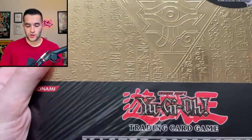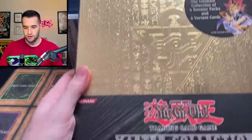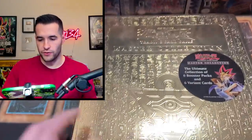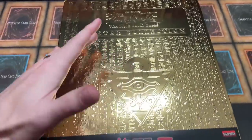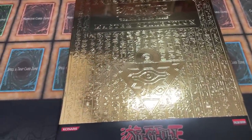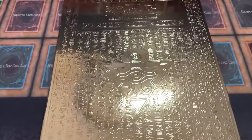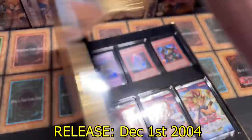We're going to start with Master Collection 1. These are some of the hardest products to show because they are absolutely massive. We've opened a couple of these before. They're essentially what became Legendary Collections — they're the first iteration. I think 2004 is when these came out.